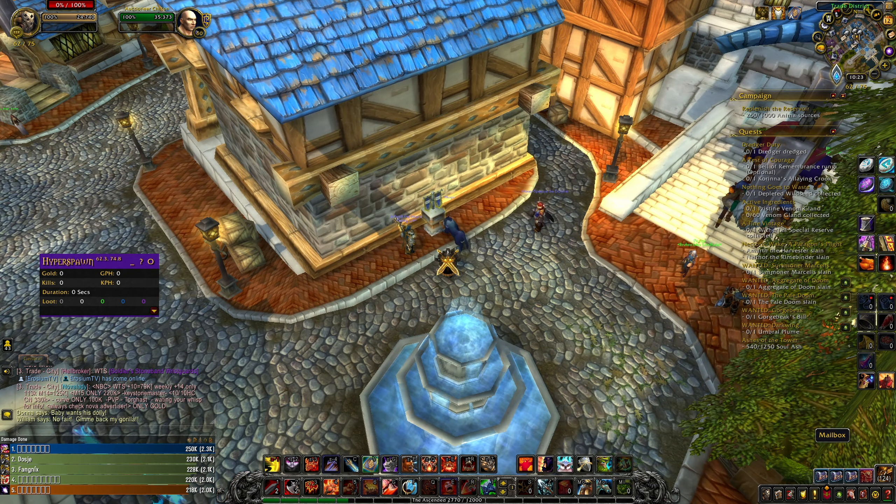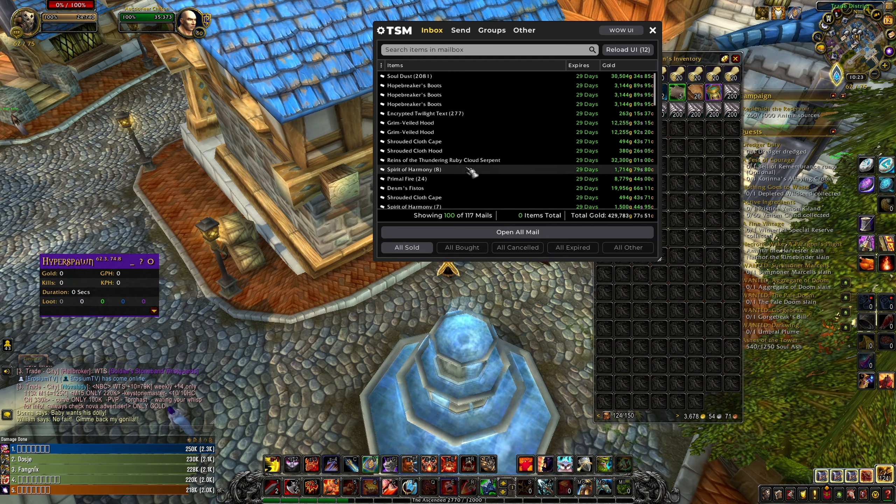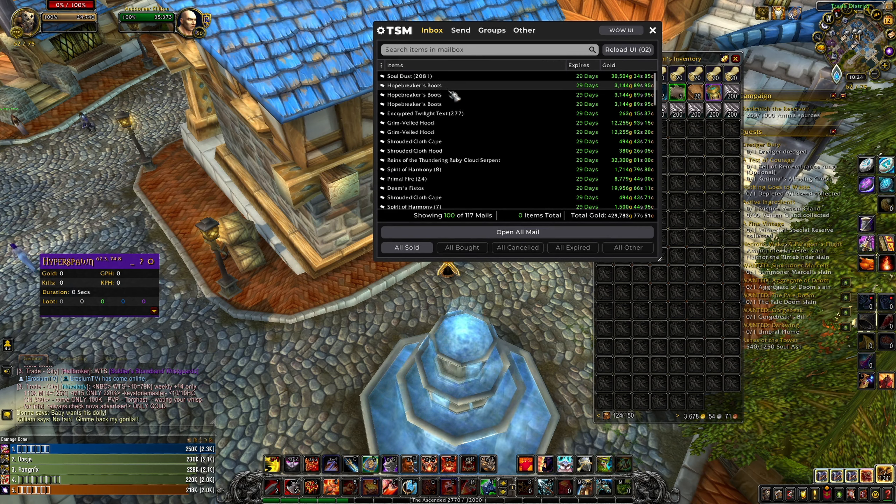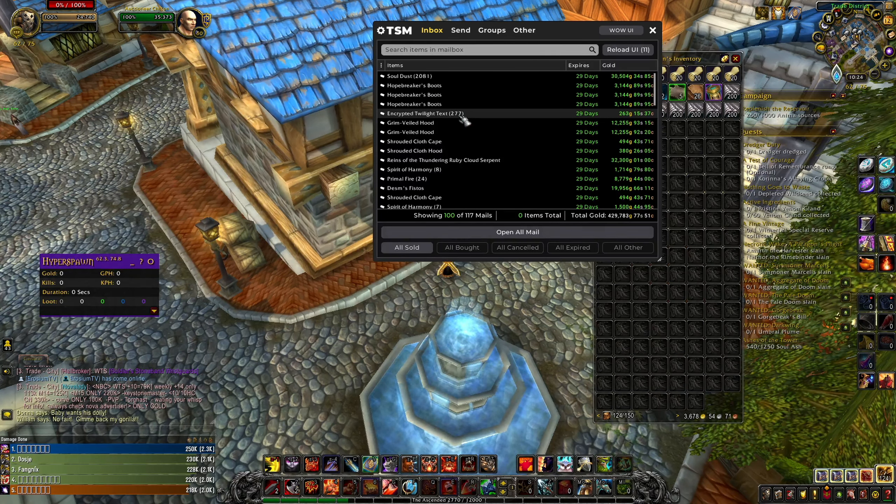Now let's see how much gold I made from other things like BOEs, crafting items, mounts, and similar things. On this character I post everything: crafted items, mounts, BOEs, and materials. I sold more than 100 auctions and for the first 100 mails I made more than 400,000 gold.